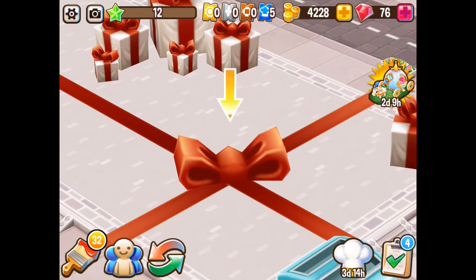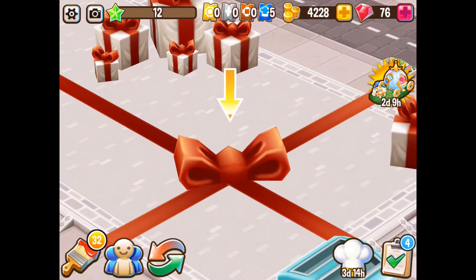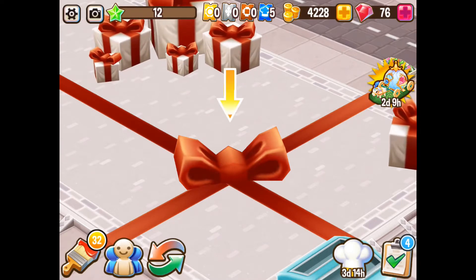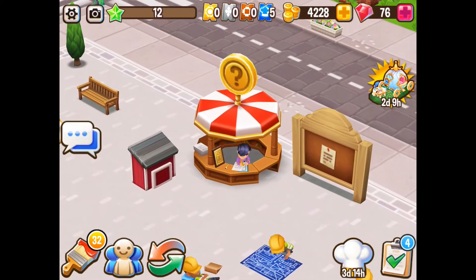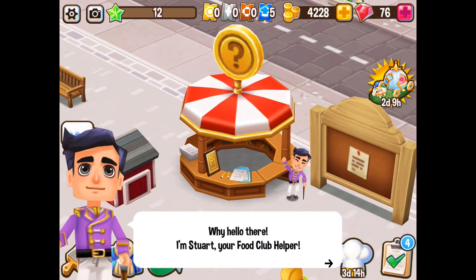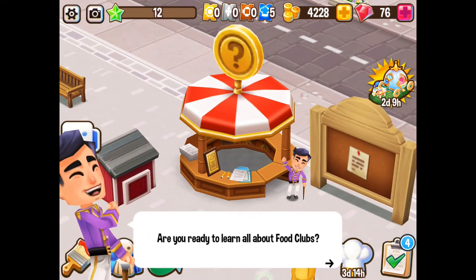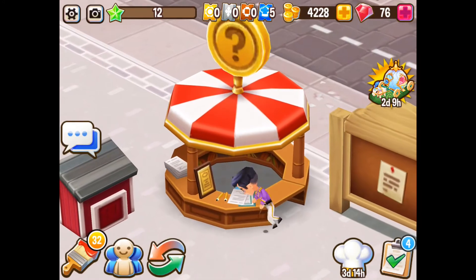I've collected my rewards. I have no idea what this package is, so we're going to go ahead and tap on that. Hello there — I'm Stuart, your food club helper! Yes, I'm ready, let's go — this is what I've been waiting for!